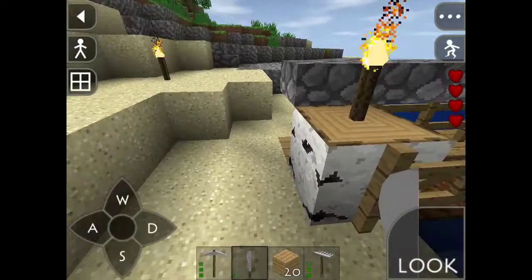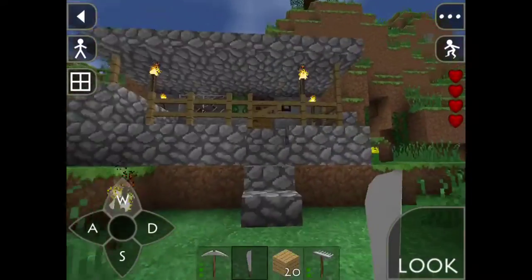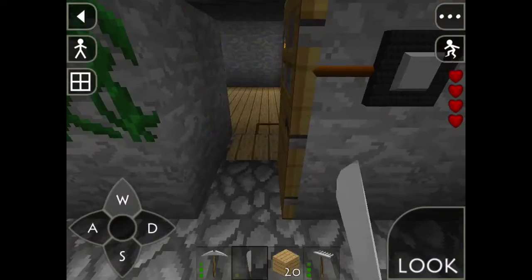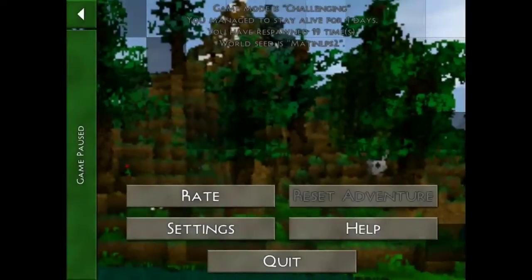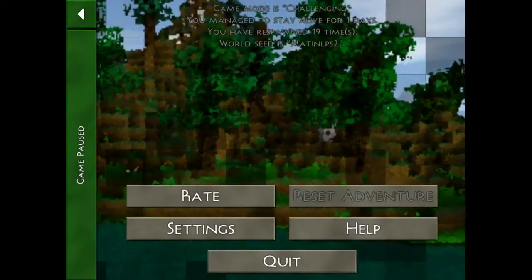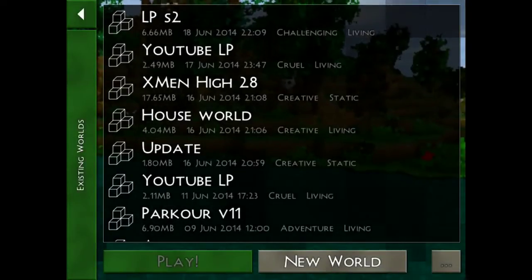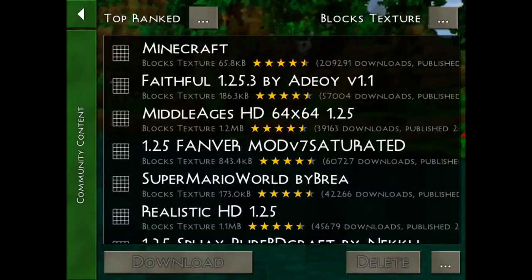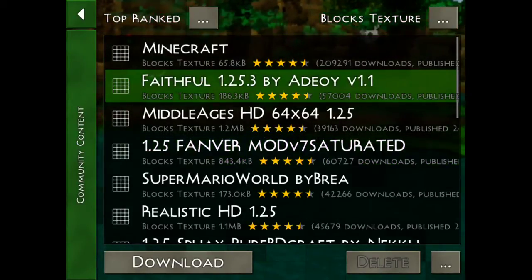If you like it and want to download it, you can go on Swarmcraft top-ranked texture packs and get it, or I'm gonna put a download link in the description below so you guys can download it there as well. Maybe I cannot put that, but you can go and find it on Swarmcraft. Just go there, boom — texture pack — and it's right there. There's another one — no, that's Family. Yeah, this one.